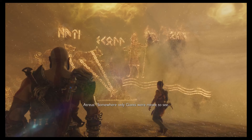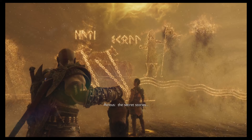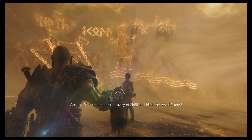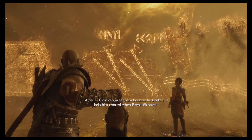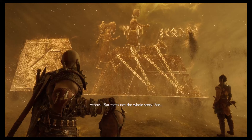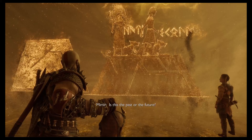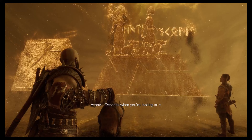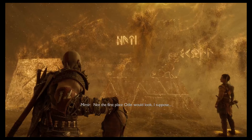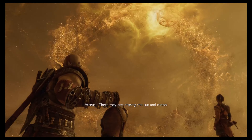Somewhere only giants were meant to see. These shrines tell their stories to the world, but it turns out the real stories — the secret stories — those they kept here, inside. You remember the story of Skull and Hathi? The wolf giants? Odin captured them because he thinks it'll help him control when Ragnarok starts. But that's not the whole story. This shows the giants setting Skull and Hathi free. They're free? Is this the past or the future? Depends when you're looking at it. Spoken like a giant. The wolves are safe, somewhere in Vanahan — not the first place Odin would look. There they are, chasing the sun and moon. Old habits.